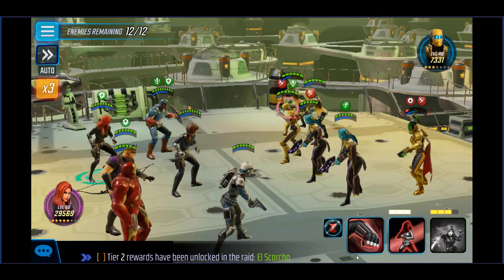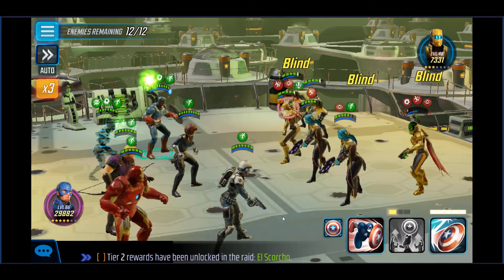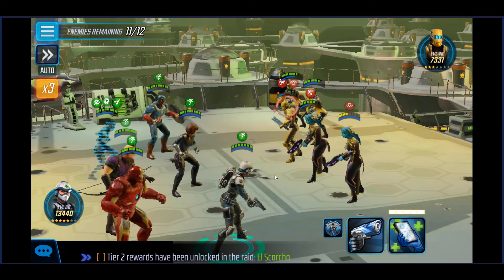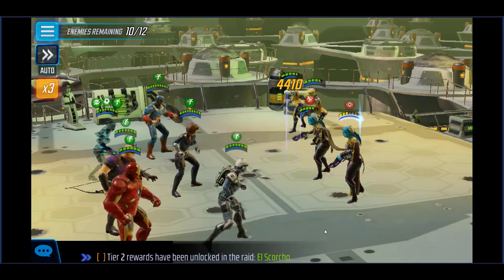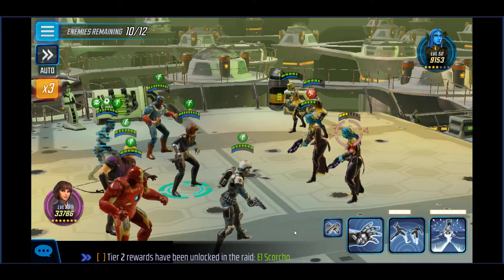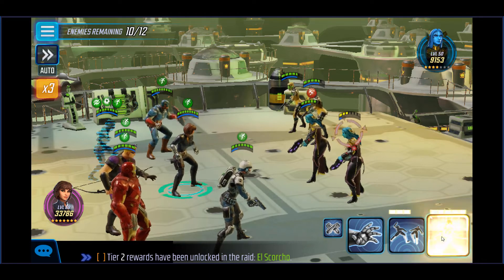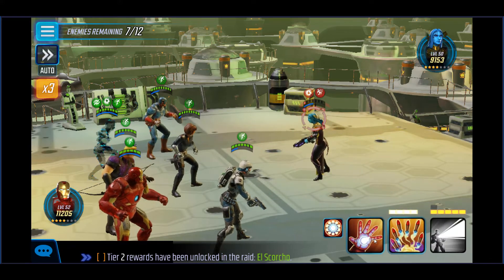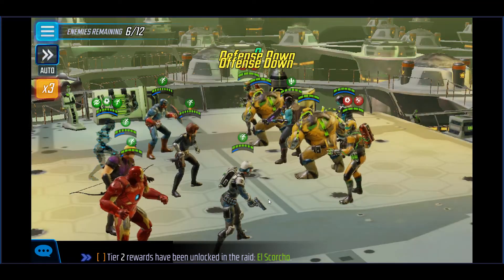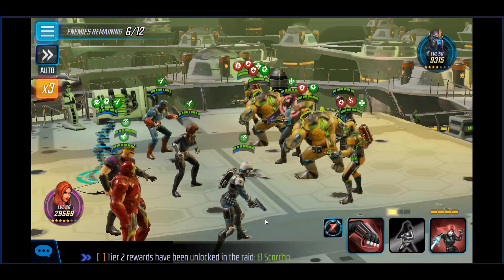We've got 12 enemies total. Let's go ahead and do the blind, get the taunt off. We took out the Scientist Supreme at the same time — so far so good, pretty smooth. I've got ten enemies left. I'm going to use this to take them out. I got another AOE with Iron Man so I'm not too worried about it. Their health bars don't look very challenging at all, so I don't really think we're going to have much of an issue here.